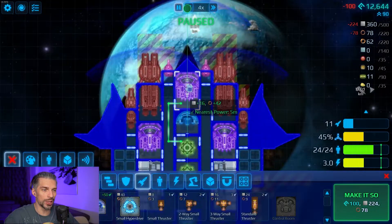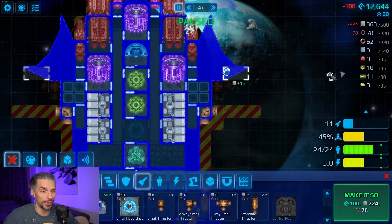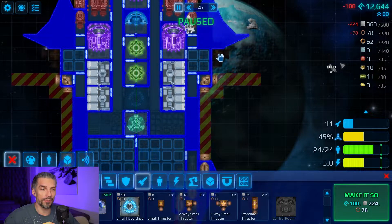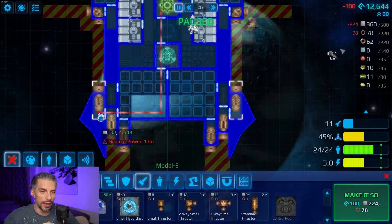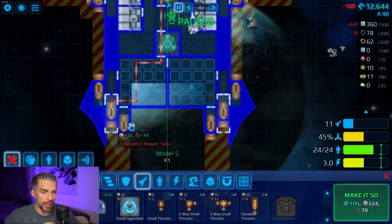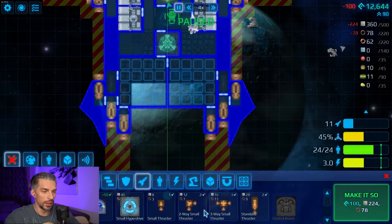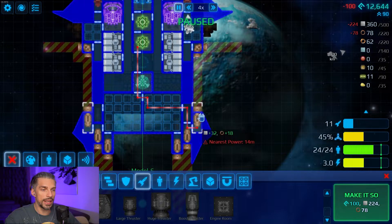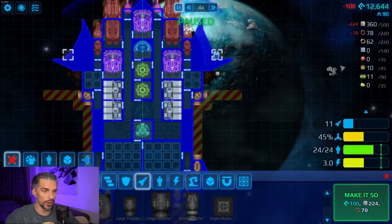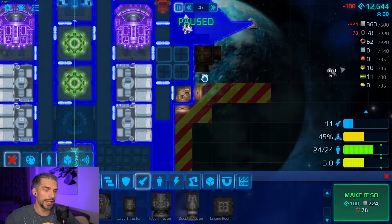I'm done with the blueprint. We have point defense here, our normal cannons here, and armor chunks here. I removed the side thrusters over here and put thrusters firing backwards for stopping and going in reverse. We'll change them for stronger, larger thrusters when available. There are also thrusters here just for taking enemy direct fire away from the main thrusters, so they will be protected.